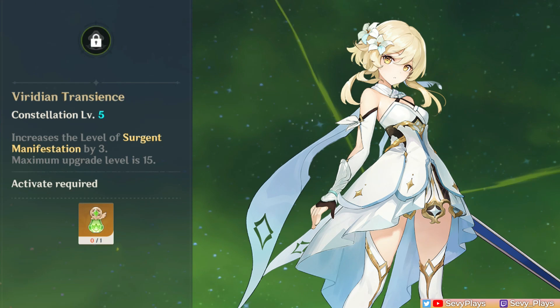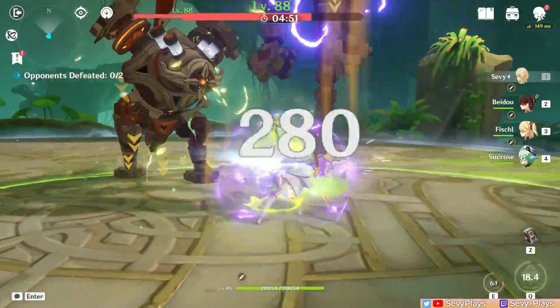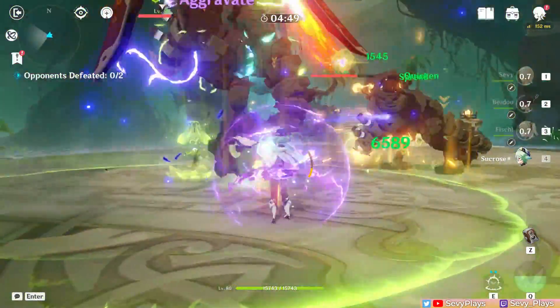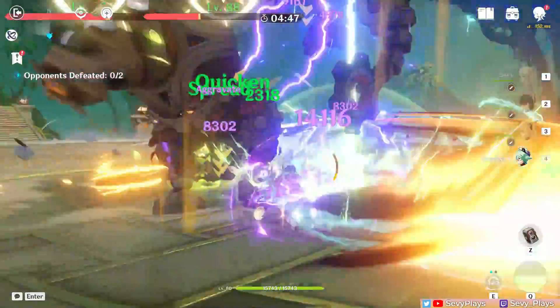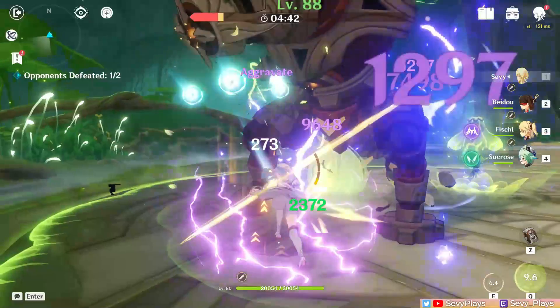C5 increases burst level for more damage. Finally, C6 gives a 12% Dendro damage increase to a character affected by the Lotus Light buff. Additionally, if the Lamp already absorbed an element, it will grant the damage bonus of that absorbed element. So if the Lamp absorbed Electro, the character also gets a 12% Electro damage bonus. The damage bonus might even be snapshotable by certain units like Fischl or Beidou — a particularly decent boost if you're using an Aggravate or Spread team, as those reactions scale with damage multipliers.